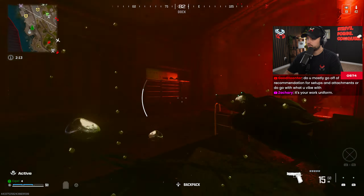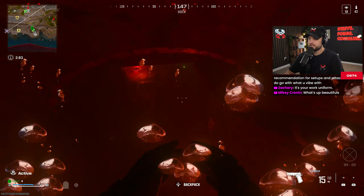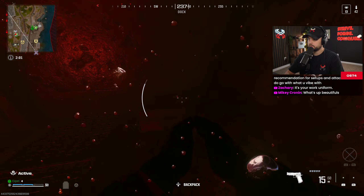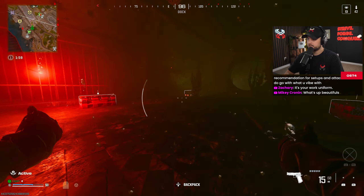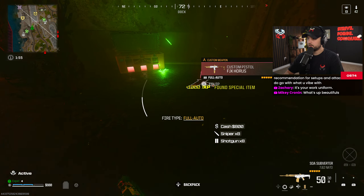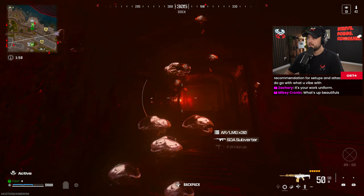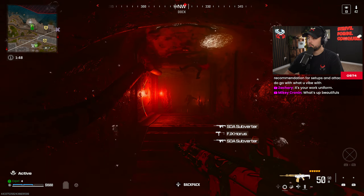There's supposed to be like a shelf in here. Hold on, somebody said there was a rebreather under here and I want to see if that's actually true — I'm not seeing it. We do have a loadout right there by the way. Oh my god, we actually got our FJX just pretty much off rip. But I'm gonna go to the back because I don't want to die.